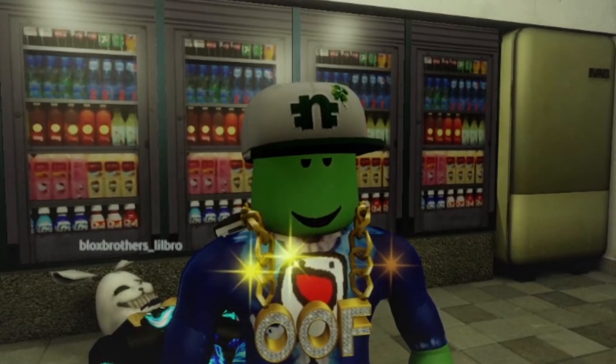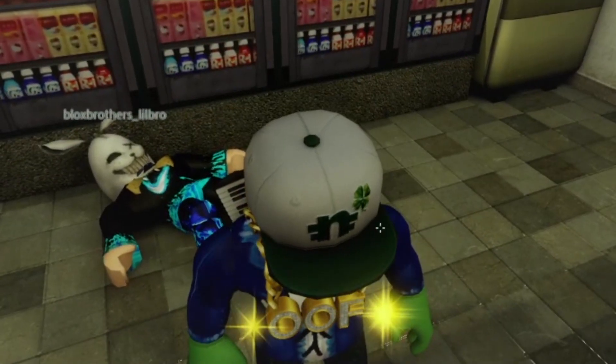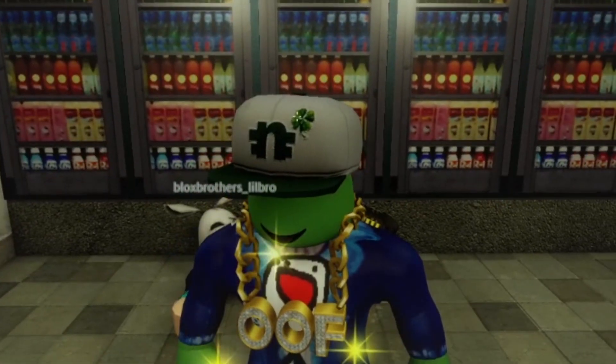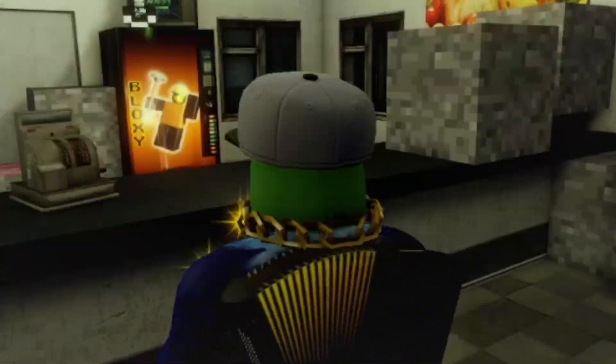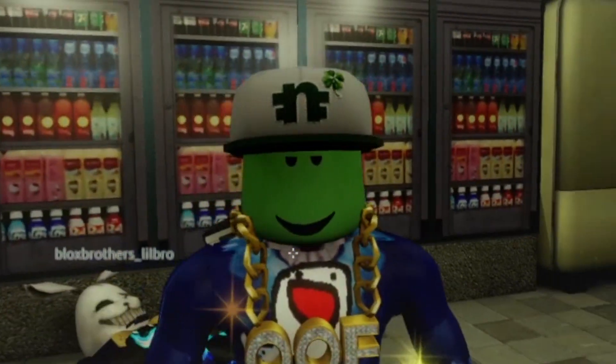For the final item we have is the Clover Yankee. As you can see, it has the N, yet again, for Nico. And there's obviously a clover — of course, a Clover Yankee needs to have the clover. This is a pretty cool accessory, actually. Here's a look at it.